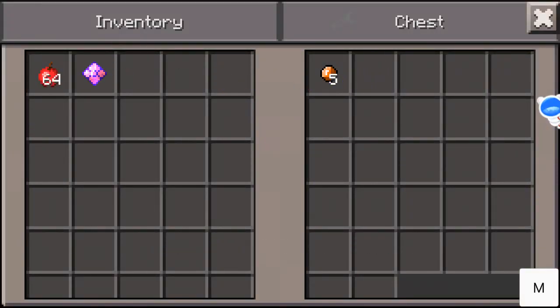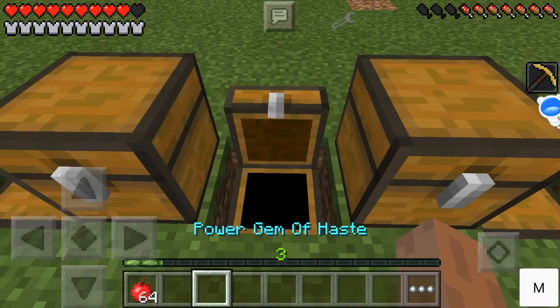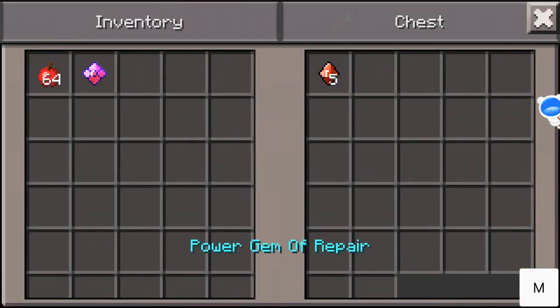Gem of fire resistance requires five or six. Gem of haste — five peridot. Gem of repair — five crimson. Gem of resistance — five sapphire.